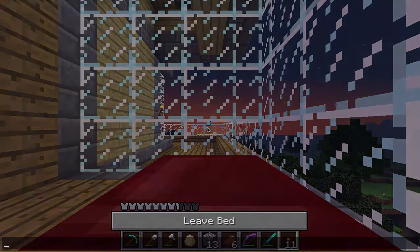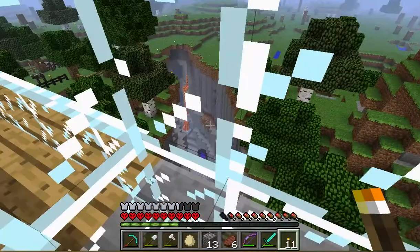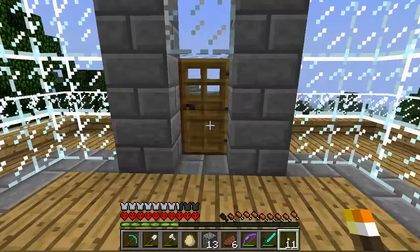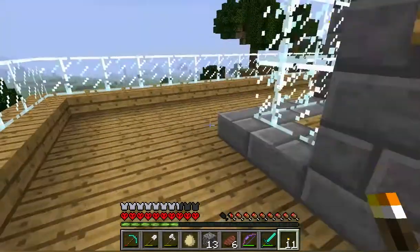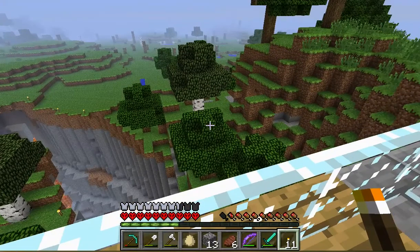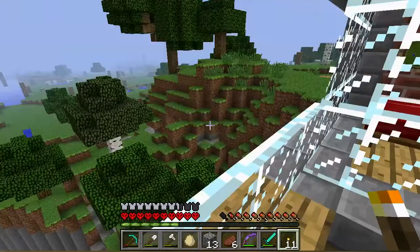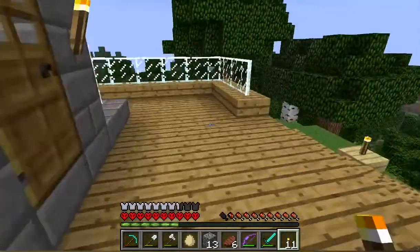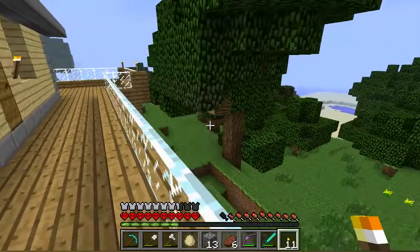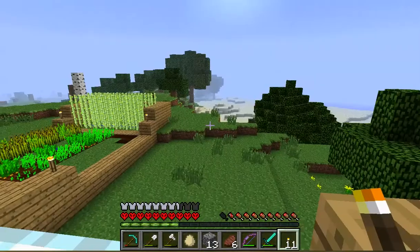Now it's nighttime. I put my bed on this side on purpose — since there's such a vertical drop here, there's not really much that can spawn in the way of monsters. All of this is open area, so even if a monster was to appear anywhere on that land it's still going to be fairly far away from my bed. It's more likely that monsters are going to spawn on this side, and if they do I'll still be able to sleep — won't get rid of the monster, but at least I'll be able to make it daytime if I need to.